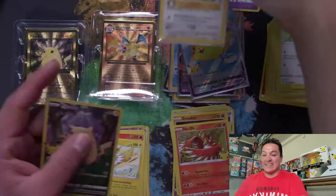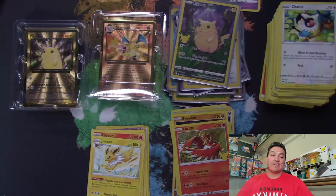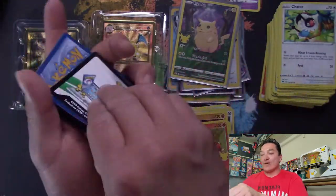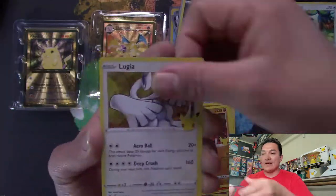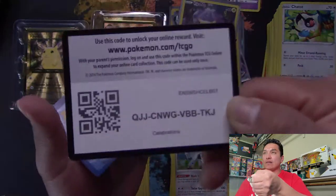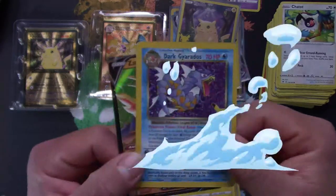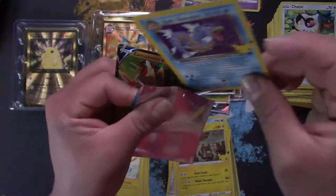Especially if that Charizard is in pristine condition — if I get a grade and it comes back PSA 10, I will do a follow-up video. Next pack: Groudon, Lugia, Reshiram, Solgalio. Down to our last four packs. Next pack: Palkia, Zekrom, Dark Gyarados — there you go, with that rocket logo on the bottom corner — and Zamazenta V. Dark Gyarados.